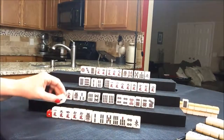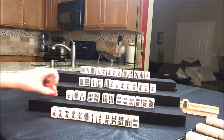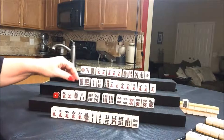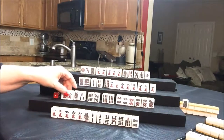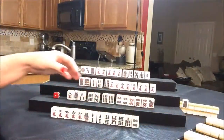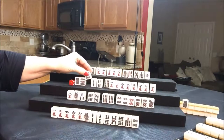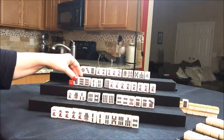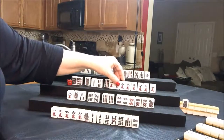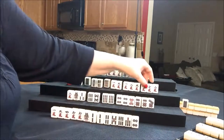Let's draw for East — two bam. We'll discard East. Oh my goodness, that is painful. Draw for South — five crack. In bams and dots, this five crack is not good. Let's discard the five crack and draw for West — nine dot. That's Dora. Maybe this could be their pair. So we have one, two, three, four, five blocks.